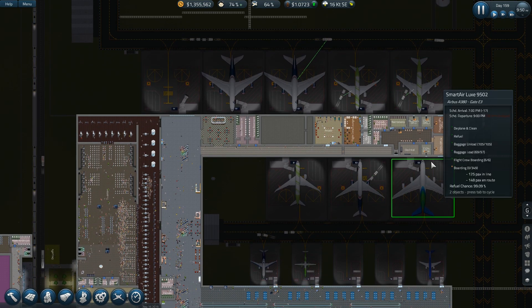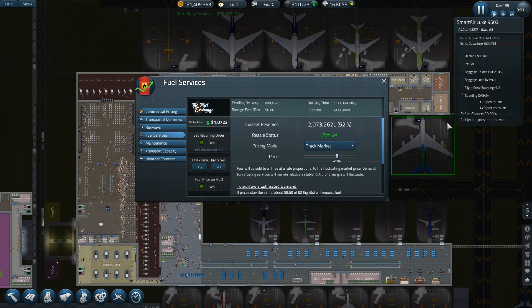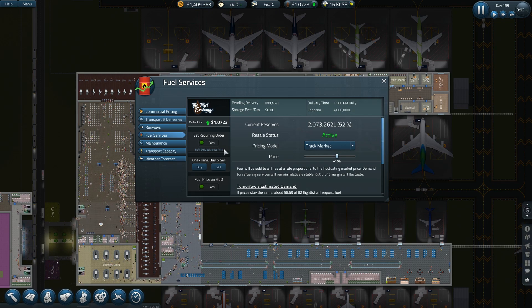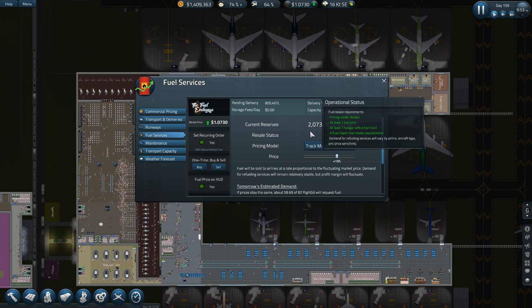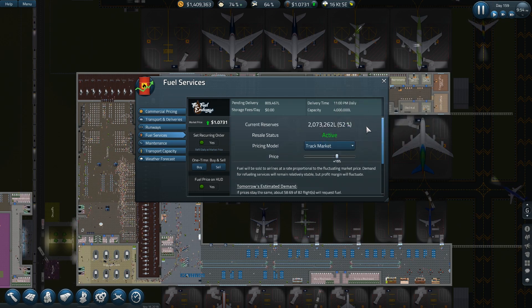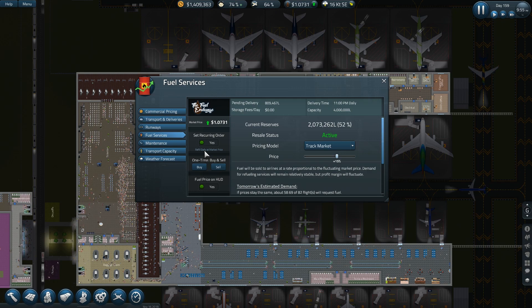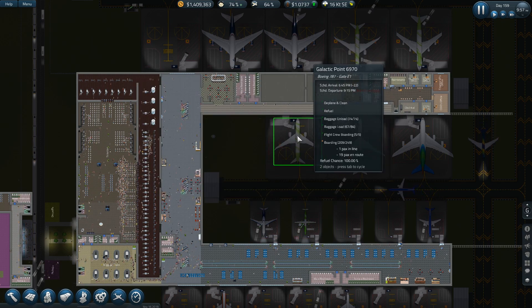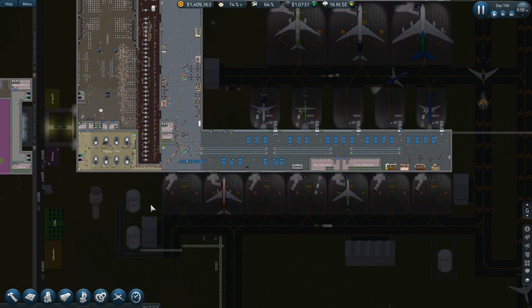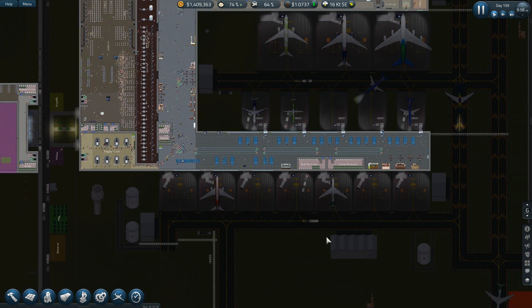We're at 98% capacity on storage. How much do I have on hand altogether? Two million — wow. I'm buying fuel with cash reserves at resale pricing tomorrow, and refilling daily at market price. I'd have to turn that off when I get ready to close out those other two tanks — or at least one of them. I'd like to move that tank, maybe up here or over here if I take out this thing. I just don't know.